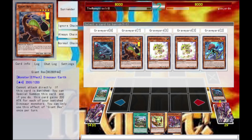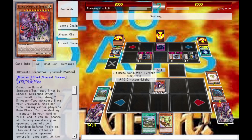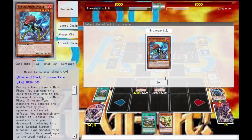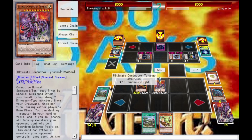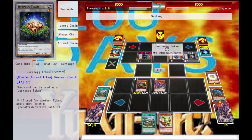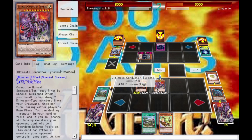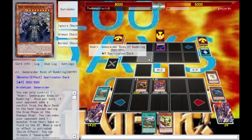How many dinosaurs do I have in the graveyard? One, two, three, four, five. I'm going to banish Giant Rex, banish a baby, summon Ultimate Conductor Tyranno. Giant Rex when he's banished comes out — he's fodder for the Ultimate Conductor's effect. Let's go ahead for the battle phase. Ultimate Conductor Tyranno can attack every monster my opponent controls; when he battles a defense monster I can get rid of it and he takes a thousand damage. It's a great way of clearing the board, especially if you fill your opponent's board up with tokens.